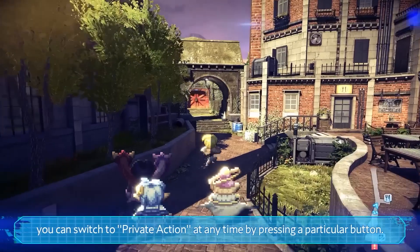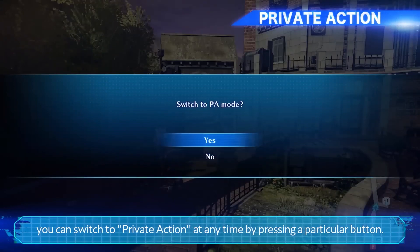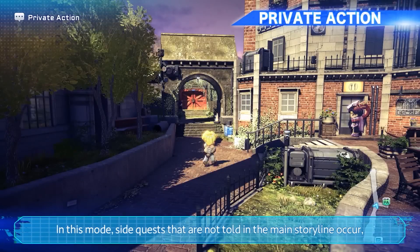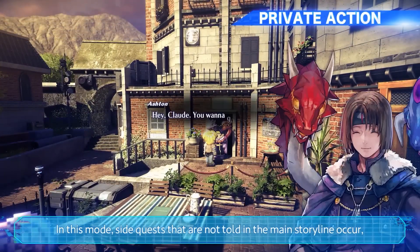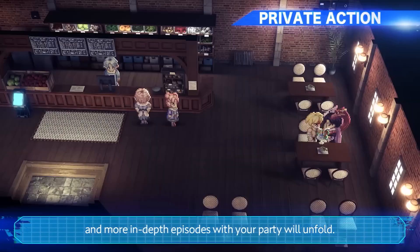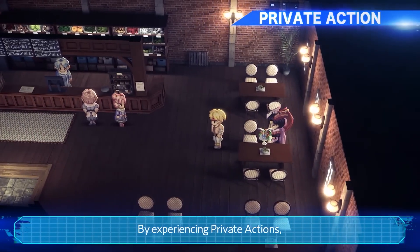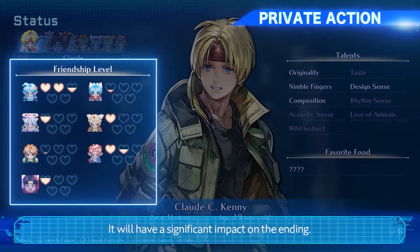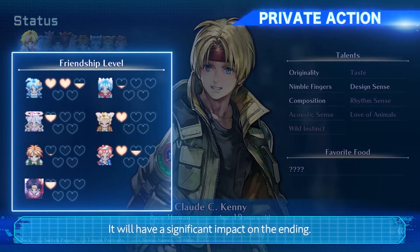In town, you can switch to private action at any time by pressing a particular button. In this mode, side quests that are not told in the main storyline occur, and more in-depth episodes with your party will unfold. By experiencing private actions, the friendship level with other characters changes. It will have a significant impact on the ending.